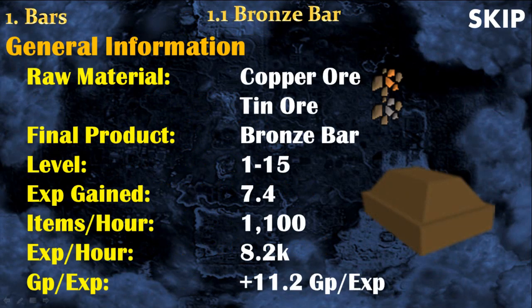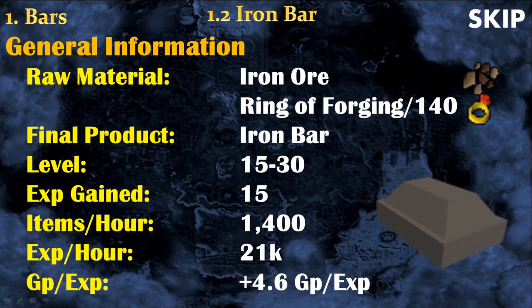From level 1 to 15 you will train by smithing bronze bars. To make a bronze bar you need copper ore and tin ore, and the experience you will get is around 8.2k per hour. From level 15 to 30 you train by making iron bars. I highly recommend using a ring of forging because you can normally fail to make an iron bar and lose the ore, but with a ring of forging it won't happen, so you get maximum GP and maximum experience per hour.